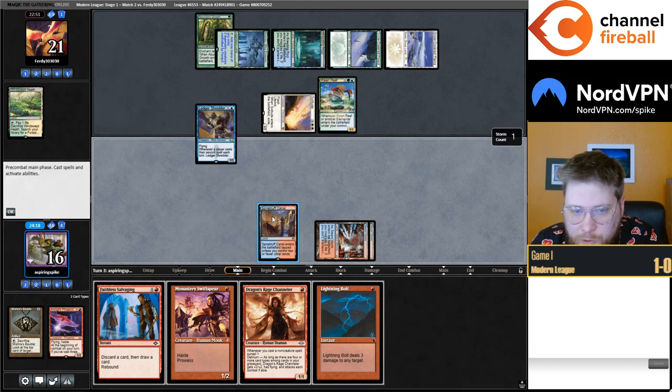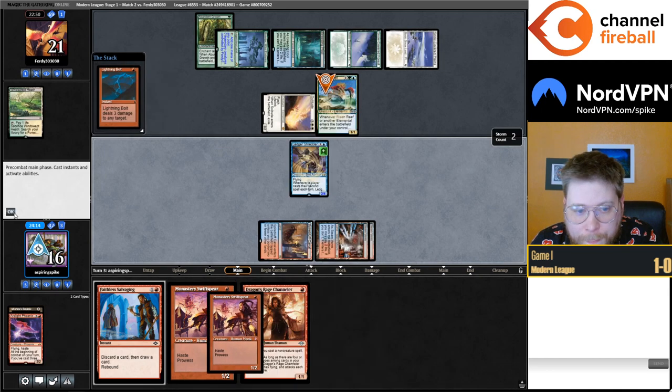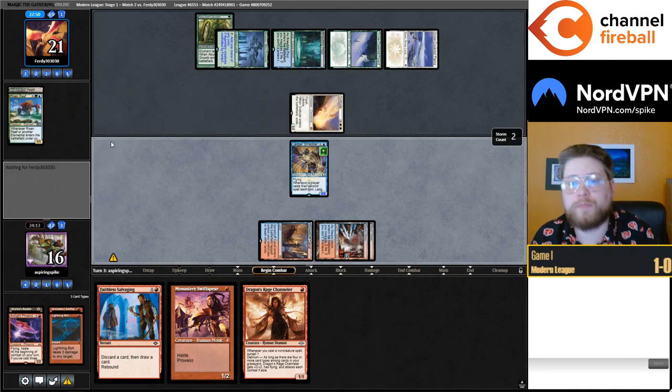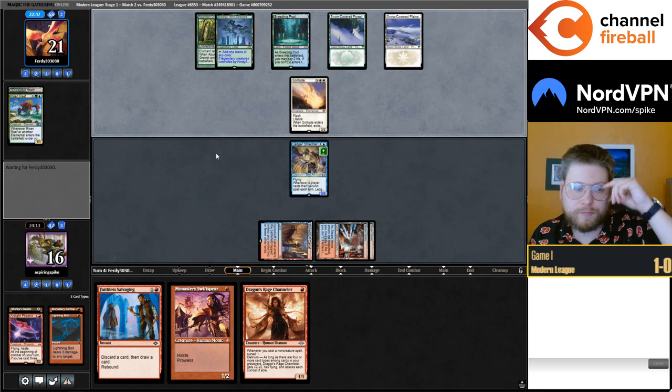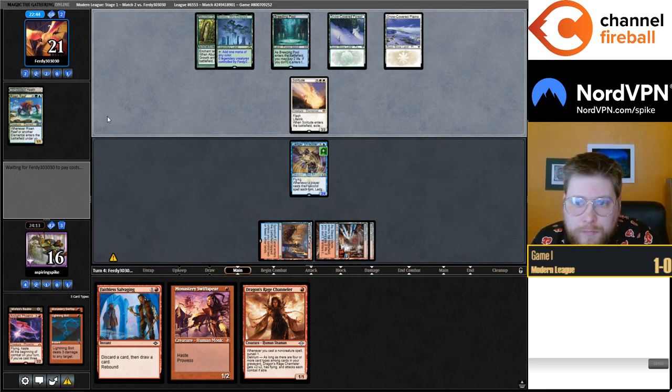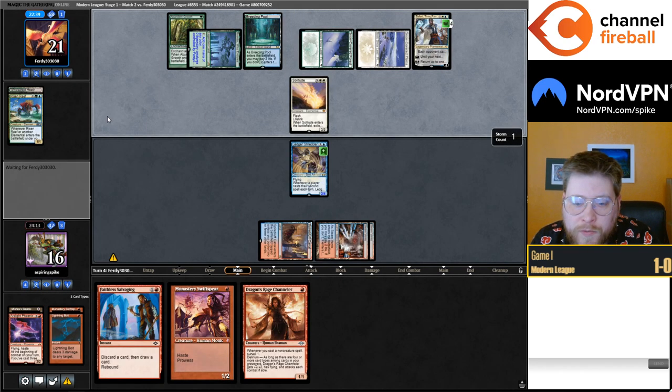You're going to want to choose one for some metagames and the other for different metagames. I gotta kill the Reef, I guess. Two cards in opponent's hand, still has access to Yorion — Yorion is pretty scary here. I hope they attack so I can kill the Teferi with Swift Spear.